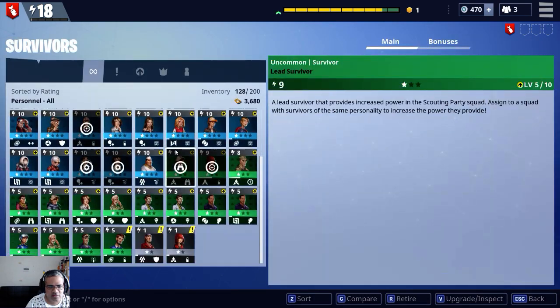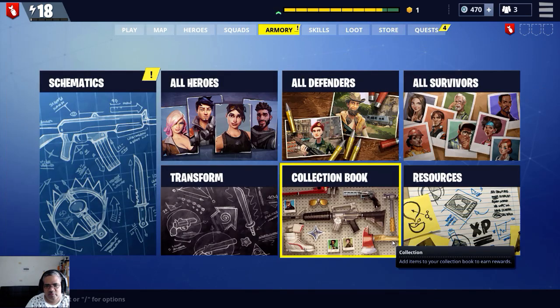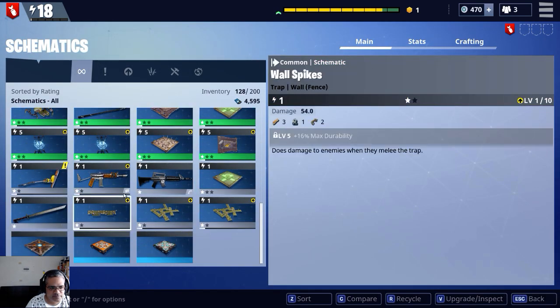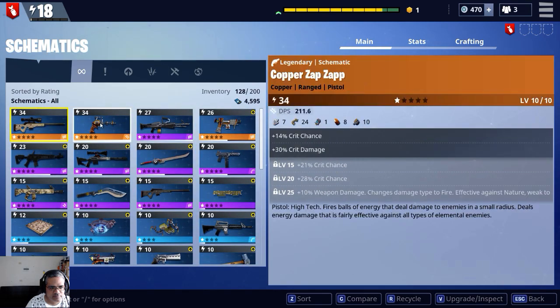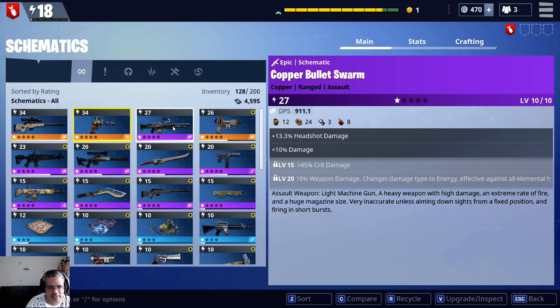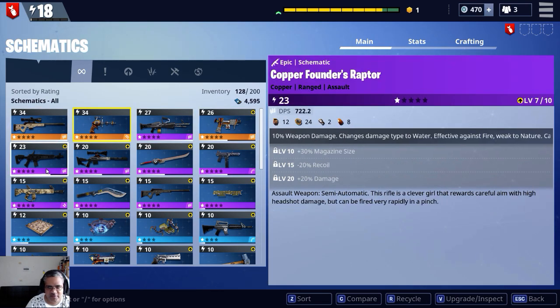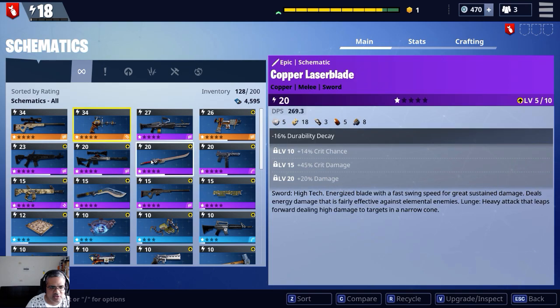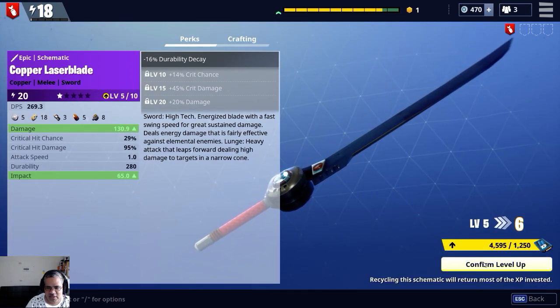Armory. Survivors. Schematics. This is level 10, this is level 10, this is level 5, level 7. But this is the same thing. Ammo — I wonder if I should shoot. Try to upgrade the shotgun with this blade actually. Alright, let's look that up.